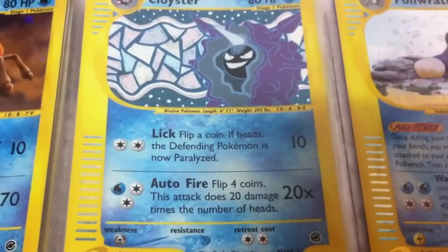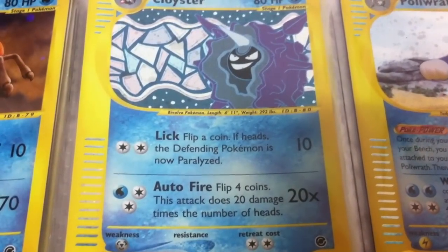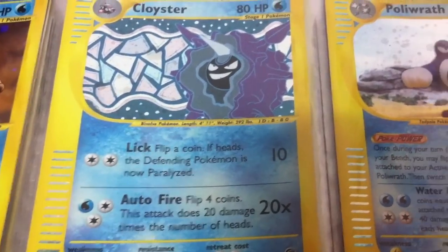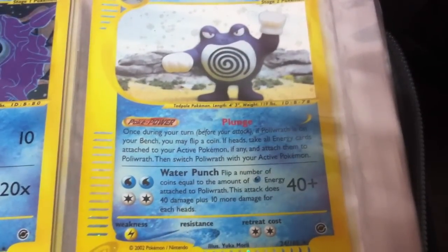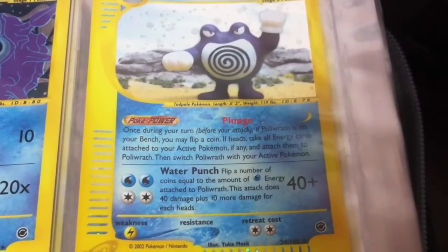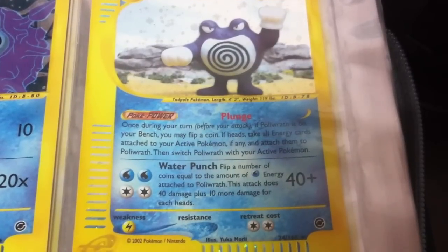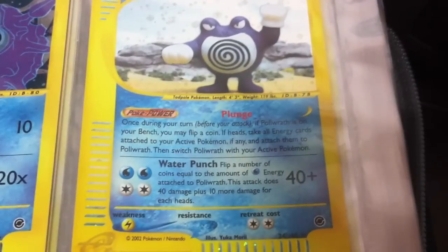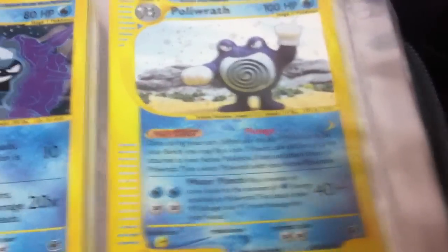A very neat Cloyster card with a mosaic background — love his smirk. Poliwrath has an ability, Plunge: once during your turn if Poliwrath is on your bench, flip a coin; if heads, take all energy cards attached to your active Pokemon, attach them to Poliwrath, and then switch them. So it's like Fighting Tag but on a flip.